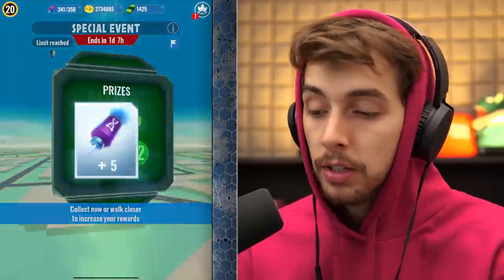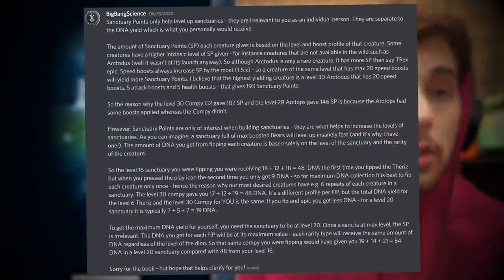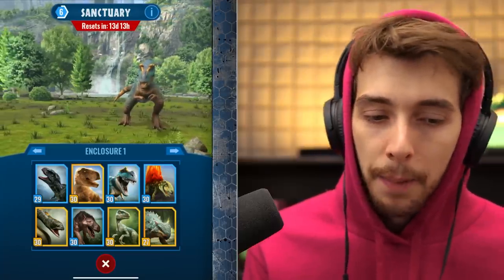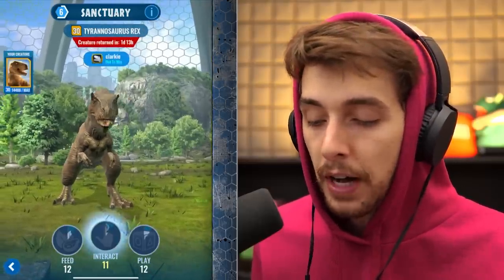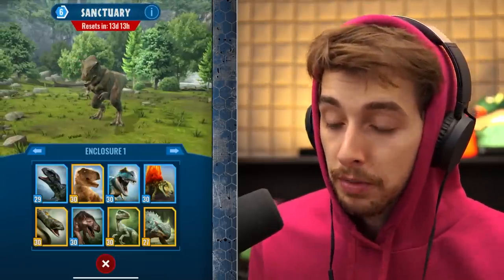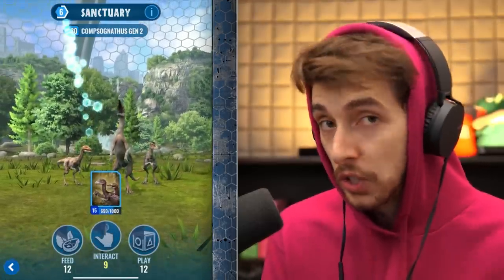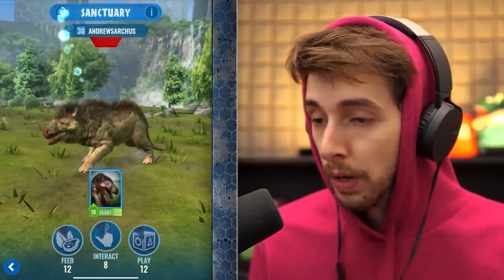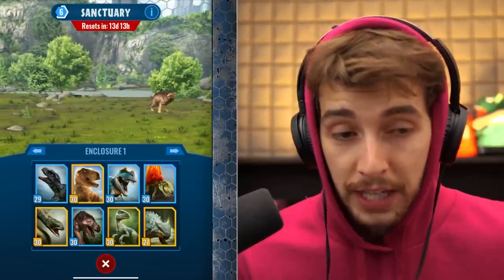Here it is — I want to show this because I was confused about how the sanctuaries give experience, and now it's been cleared up thanks to Big Bang Science on Discord. If dinosaurs are all level 30, technically they should all give the same. If I feed a T-Rex I get 161 XP, but if I feed a level 30 Comstock Natives Gen 2, I only get 106. And AndrewSuchus gives 114, so it's a bit more.